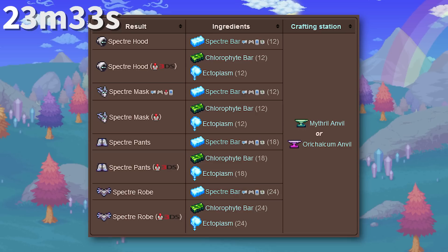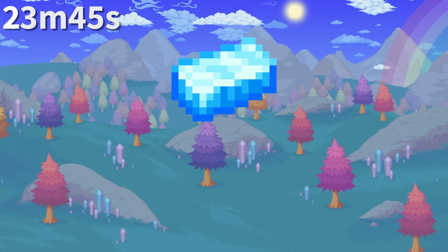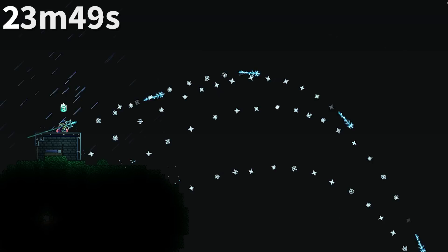Prior to 1.3, Spectre bars did not exist, with Spectre armor and tools instead being crafted with chlorophyte and ectoplasm. The bar was presumably added to simplify crafting recipes and possibly to bring it in parity with Shroomite, which was a bar from the very beginning.